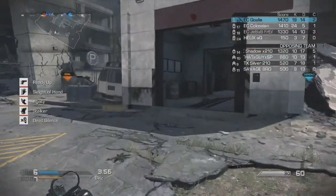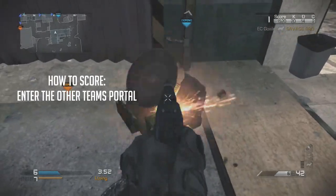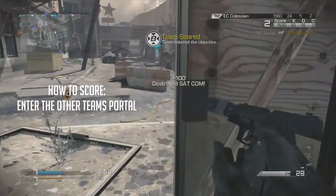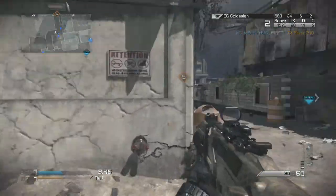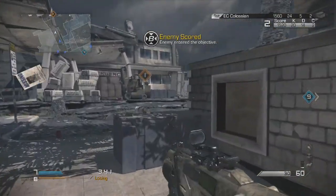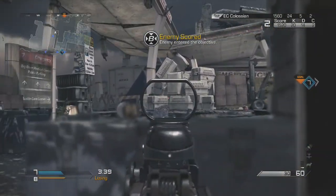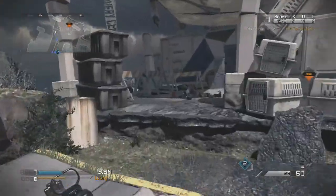Your objective is to get to the other side of the map and make it into the enemy's ring or portal — that's how you score points. Once you enter that portal, you'll automatically be transported back to your own base, back to safety. Well, that's not entirely true.